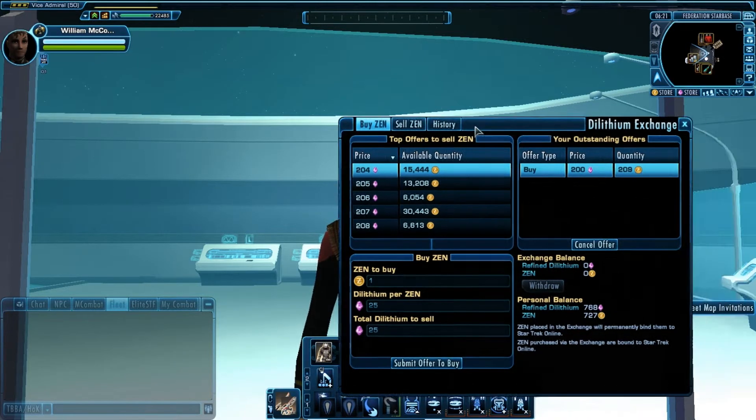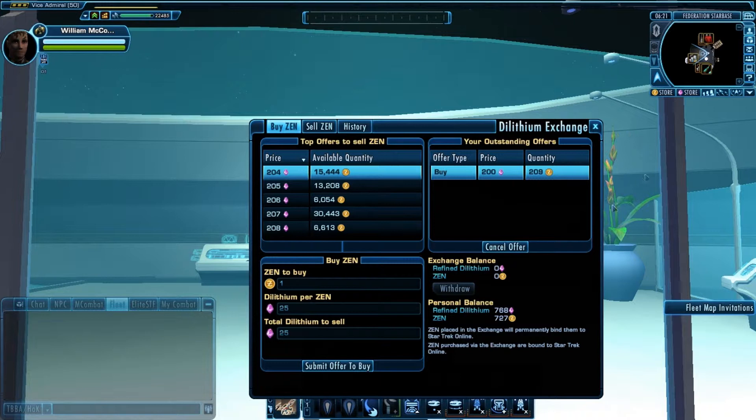When you come into the exchange, you're going to have two forces at play on each side. You're going to have the 'I want it now' group, and you're going to have the 'I'm going to try to get an edge' group. I am part of the 'I want to try to get an edge' group every time I buy or sell Zen.